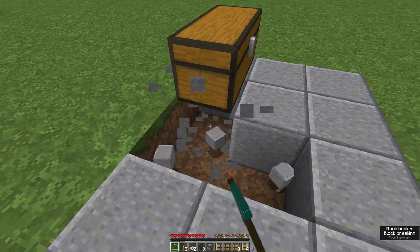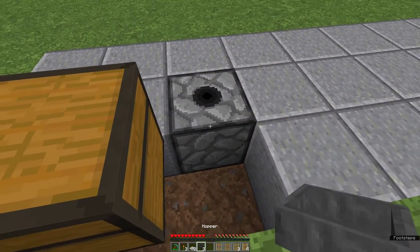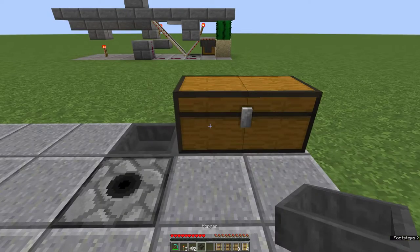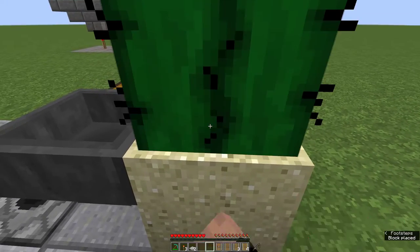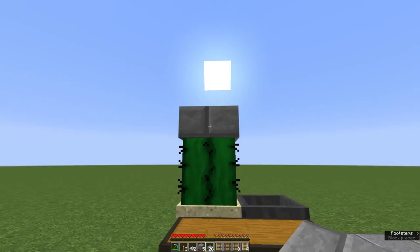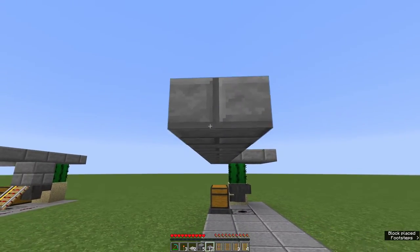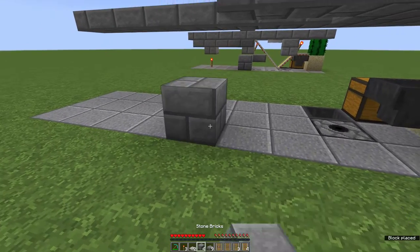Now to begin we're going to remove 3 blocks from the floor. In this central hole place the dispenser facing upwards. Feeding into the dispenser a hopper, and feeding into that hopper a second hopper under the chest, which is now emptying its minecarts into the dispenser. The last hopper goes into the chest from this spot just behind the dispenser. The sand and the cactus go here, and then using our half slabs on top of the cactus and all the way around it two further on. From this side we can take the half slabs all the way to the end of the platform.